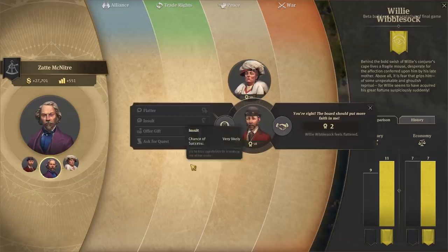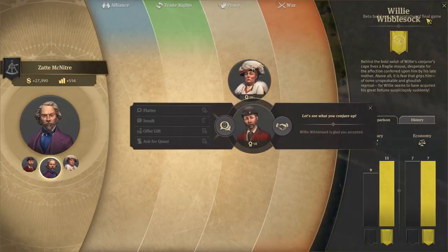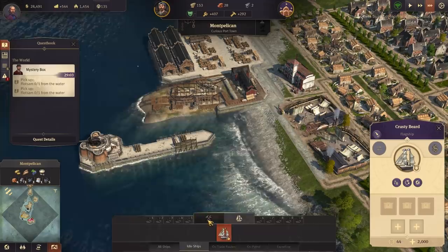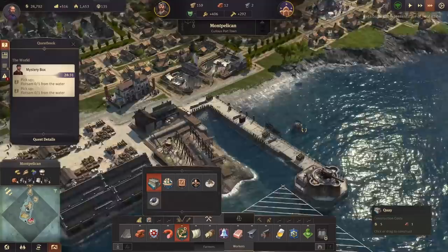Every time that happens the chance goes down so we won't do that all the time. But we can always ask for a quest - the quest will pop up and it's the same sort of thing again, go and pick up flotsam. We'll just let that carry on while we're back at base. Clay is doing pretty well now, so let's just finish off this bit of dock here - it just kind of makes sense how all that connects it up as a nice little dock.